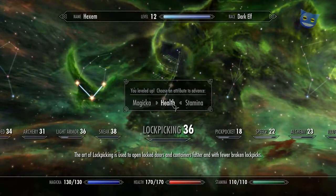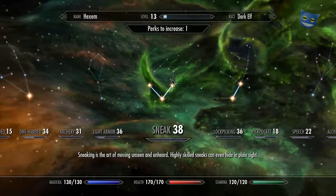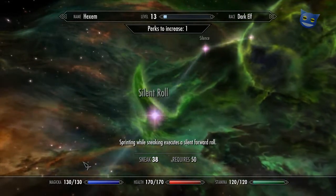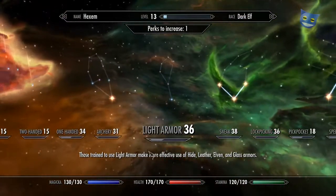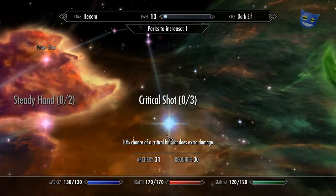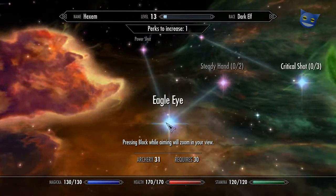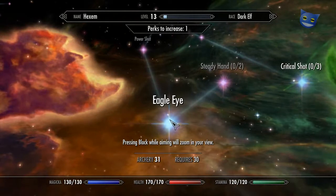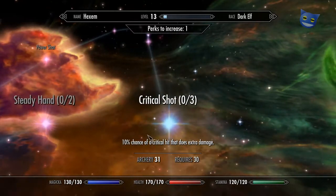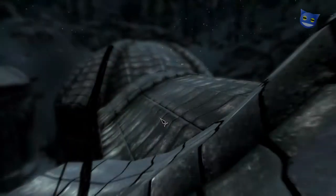Health, stamina, magicka - which one should we have? I think we're going to want stamina because we're a little bit low on that. Are there any perks we can get? Deadly Aim - not yet, although nearly there. We need to find our archery skills. We've got Critical Shot at level 30, which we've got. Eagle Eye - yes we do. Or Steady Hand - 10% chance that does a critical. There we go, we're going to put an extra rank in that.